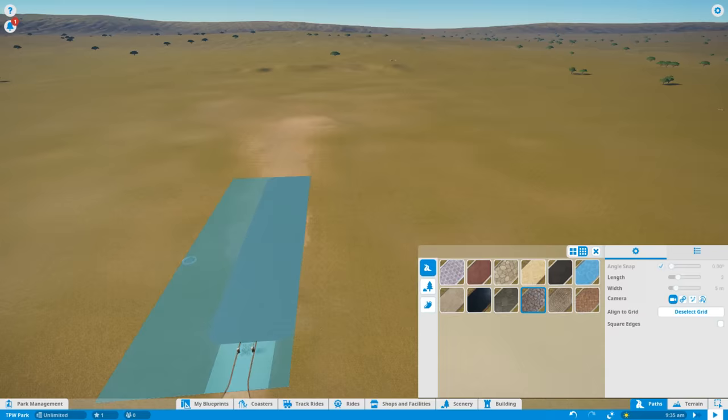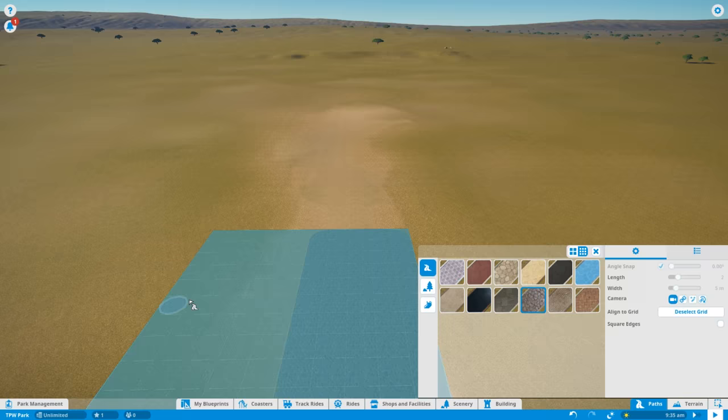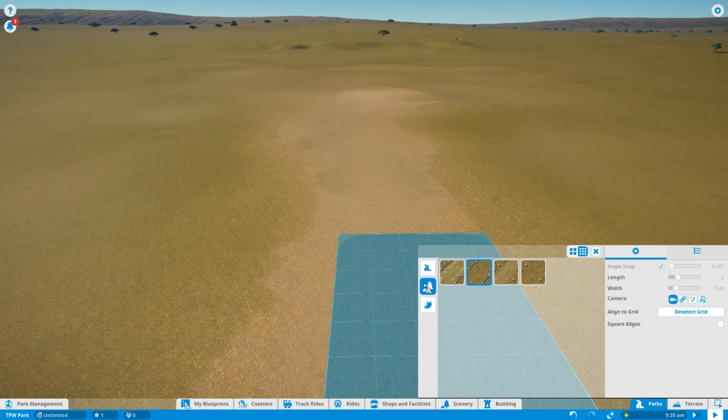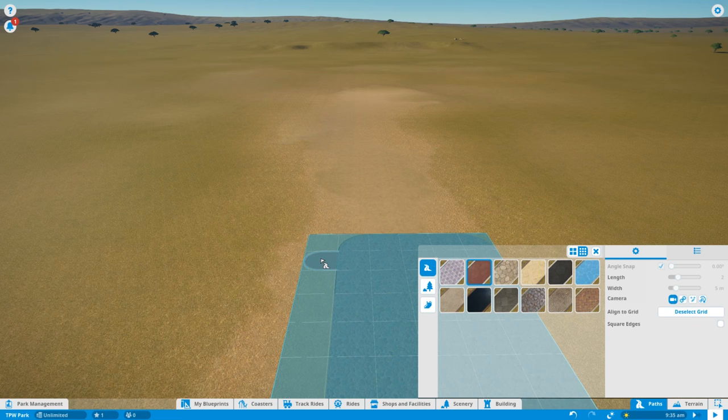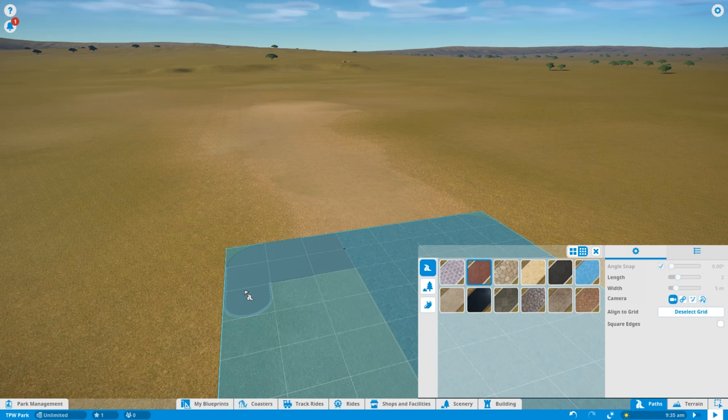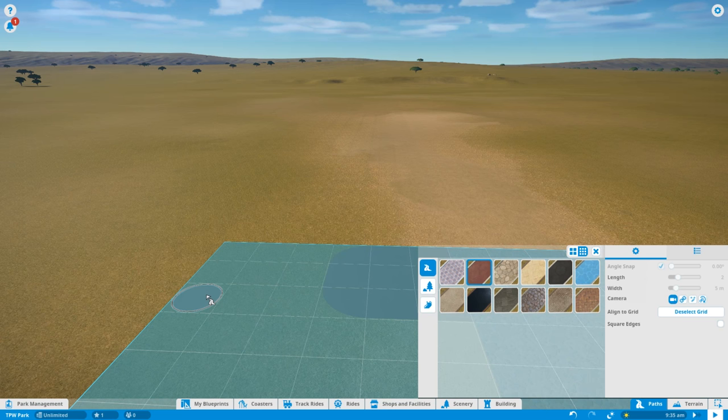So there we go — that is our big main street style area, quite a grand entrance to the park. Coming off that at the bottom is going to be my first area: a Wild West style area going in over to the side. For now I'm going to put in a dark red swirly path — I don't want the natural terrain style. With this being a theme park, I want to keep it realistic as it would be in a real theme park, so I'm going with this dark red path, three across.